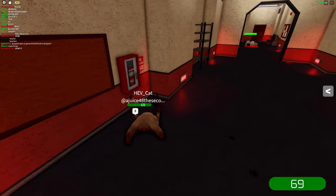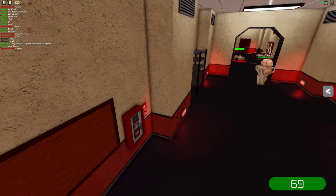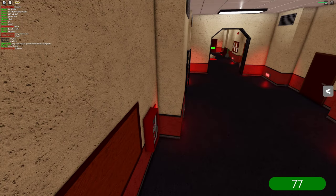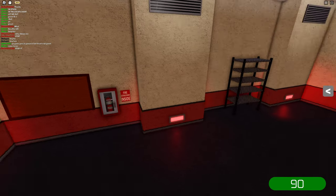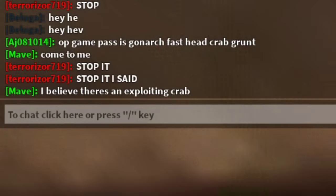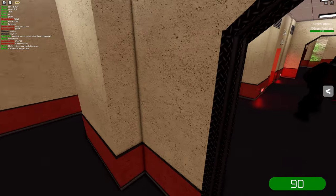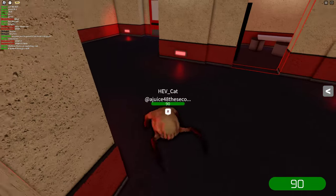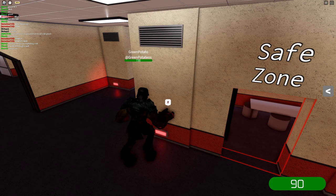That guy literally just backed up into me and did not suspect a thing. Get in, get in! Wait — she can't hit me! Oh my gosh, no way — not only am I invisible, I'm invincible too! She literally tried to shoot me in there and could not do it. No way, they think I'm hacking — I walked through a wall! They probably think I went outside the map.